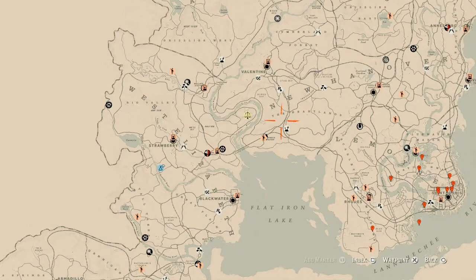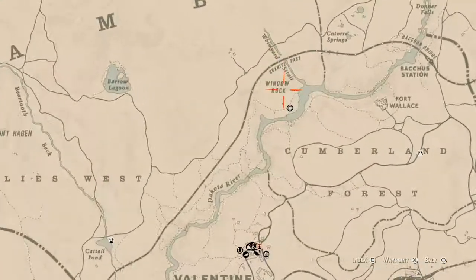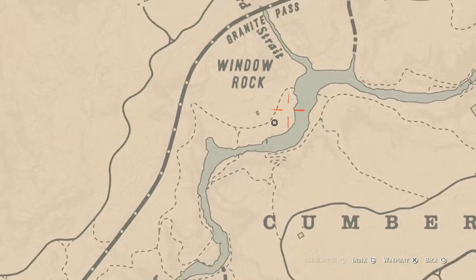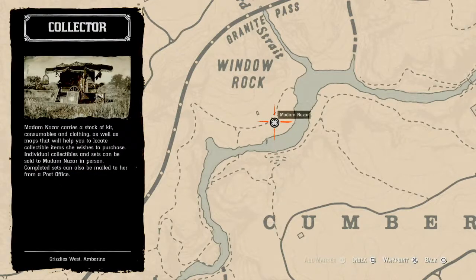First things first, let's get to Madame Nazara's location. Today she's up here in the Cumberland Forest area, near or right at Window Rock, right up by that cabin that the Caribbean Rum is usually in, right across the water. She will be here until 2 a.m. Eastern Standard Time, New York time zone, East Coast time zone.